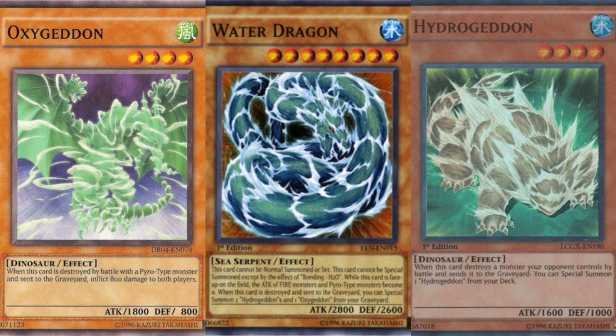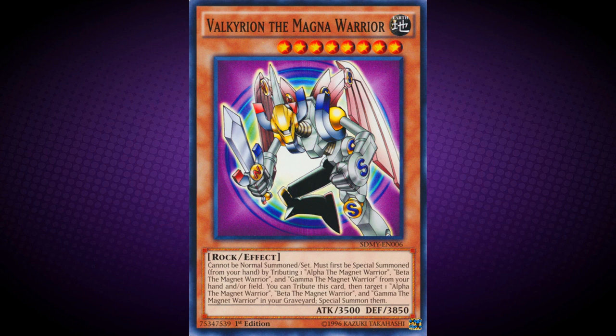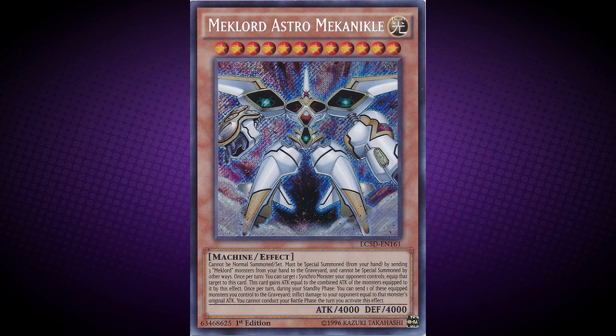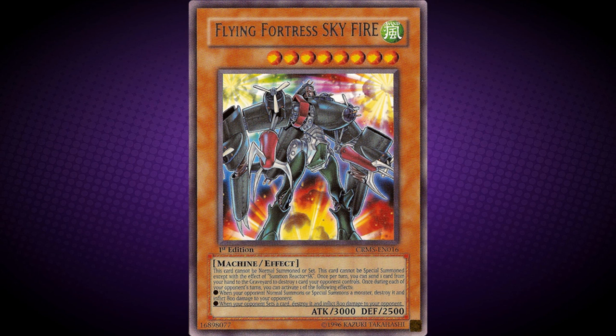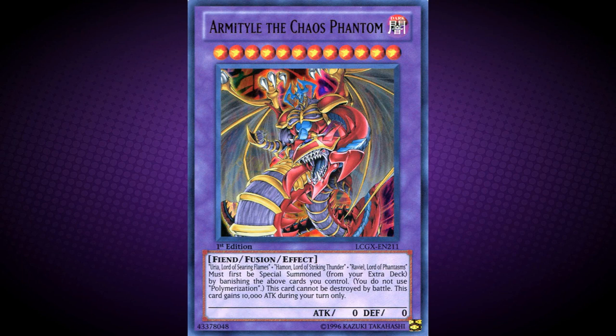This card's attack is 1000 points higher than Oxygeddon's, and its defence is 1000 points higher than Hydrogeddon's attack. This card, Valkyrion the Magna Warrior, Meklord Astro Mekanikle, Gate Guardian, Flying Fortress Sky Fire, and Machinaforce are the only TCG/OCG combined-form monsters that are neither fusion monsters, nor require their parts to be banished to summon it, unlike the A-to-Z series and the Armityle the Chaos Phantom series.